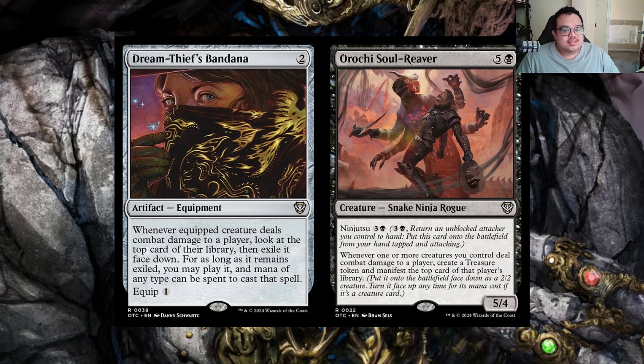We have multiple ways to replicate our commander's ability in the deck. Dream Thieves Bandana is a two-mana artifact equipment — whenever a creature deals combat damage to a player, look at the top card of their library, exile it face down, and for as long as it remains exiled you may play it. Mana of any type can be spent. It only costs one mana to equip, which is pretty sweet. This equipment will probably see a lot more play in other decks that want to take advantage of opponents' cards.